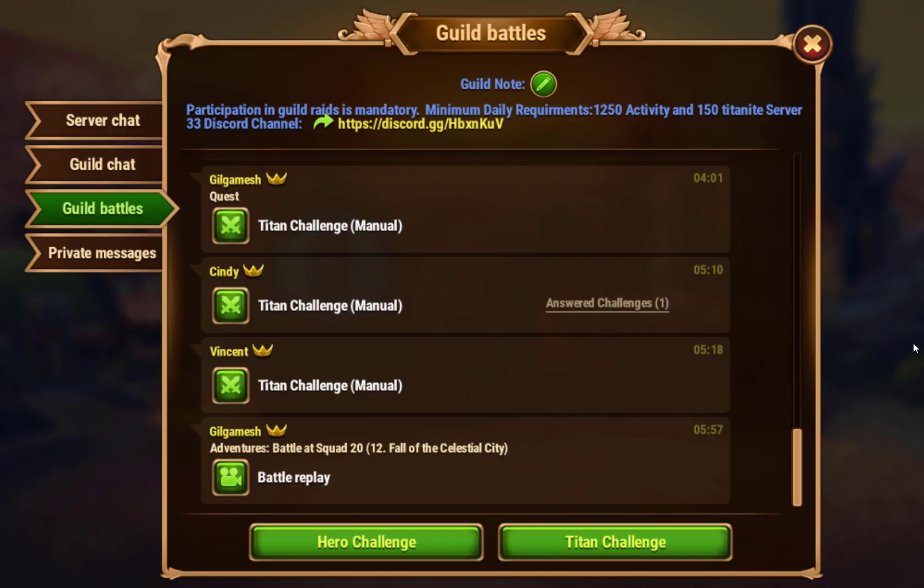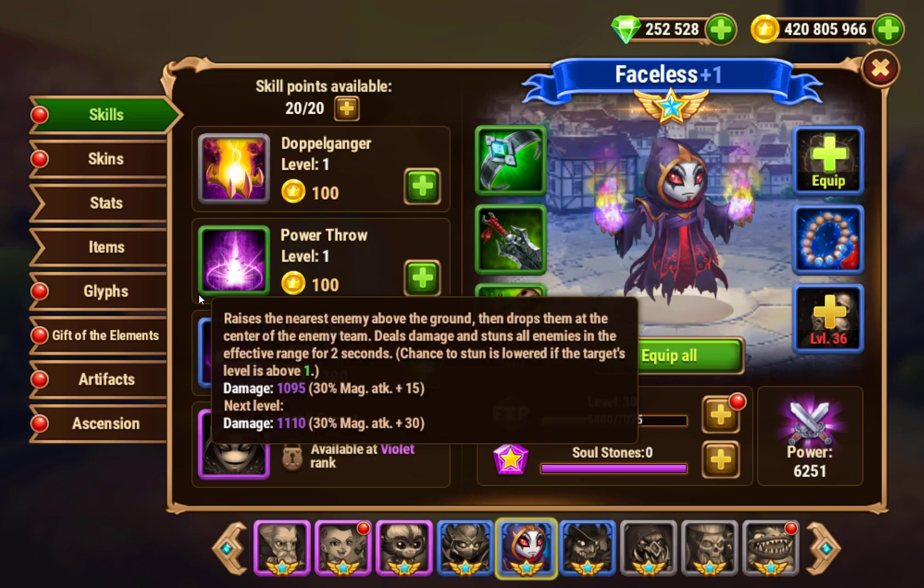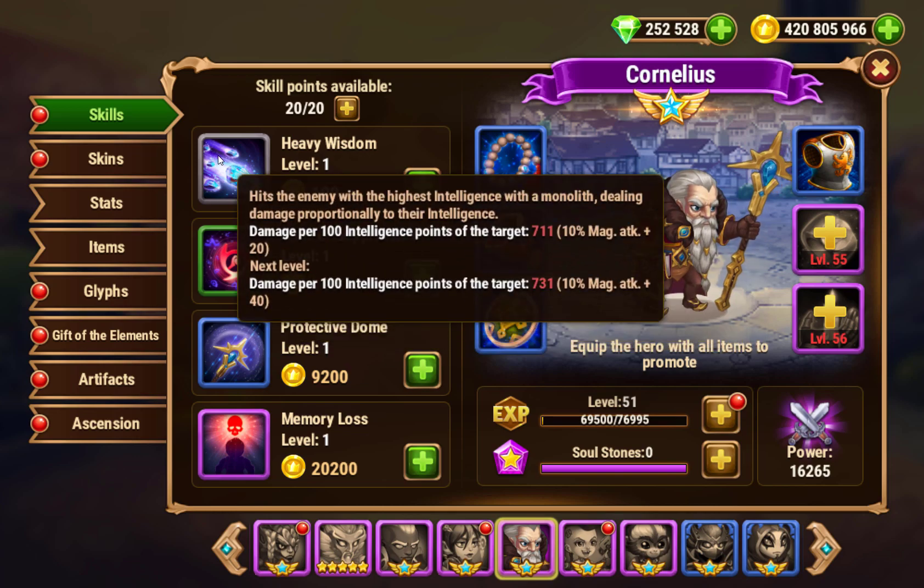I don't think Cornelius is that great of a hero — I think he's really not worth investing in at all, but a lot of people still seem baffled by him. So let's look at his hero sheet. His ability, Heavy Wisdom, hits the enemy with the highest intelligence with a monolith, dealing damage proportional to their intelligence. This is physical damage based on Cornelius's magic attack — notice it's a red number, which means it's physical damage but based on his magic attack stat.